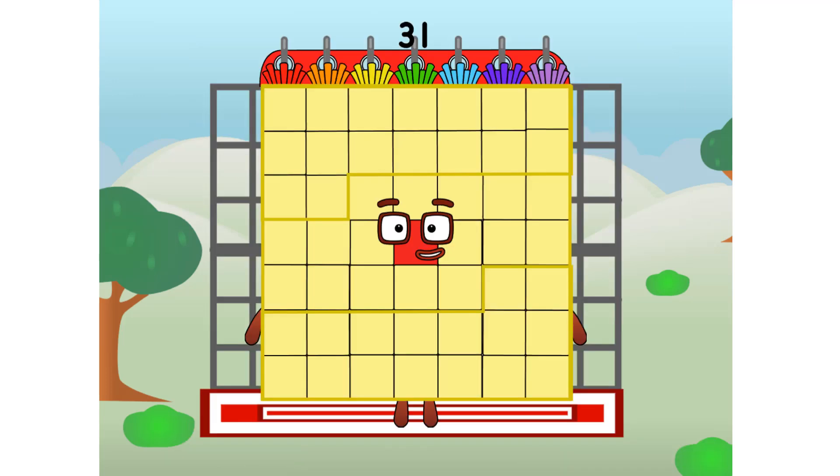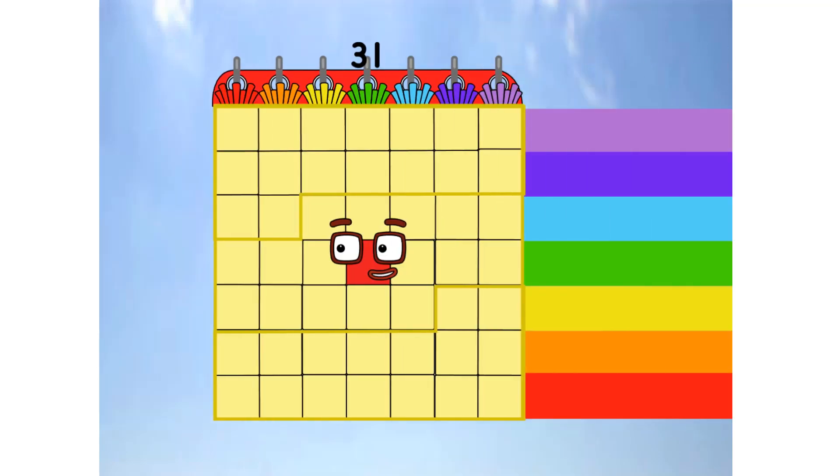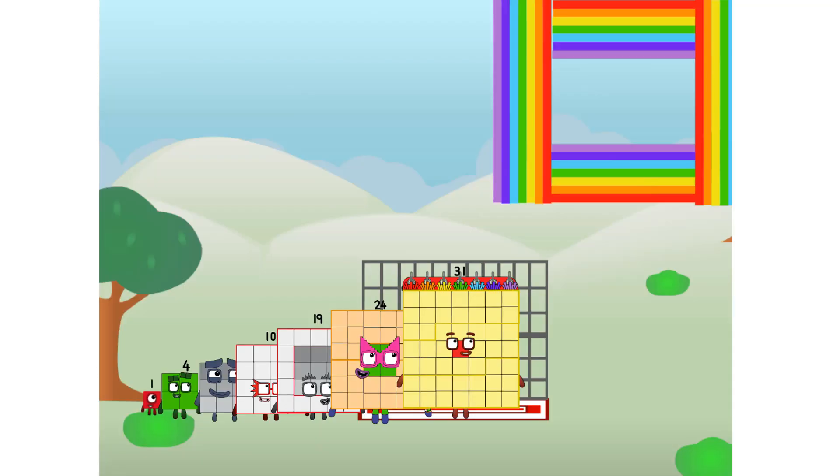31 commencing rainbow test flight. All systems checking out, 7 by 7. Wish me luck. Whoa, whoa, whoa, yowzer! Didn't get that high, but I did just invent the square rainbow. Guess you've got to give it a go to get lucky.